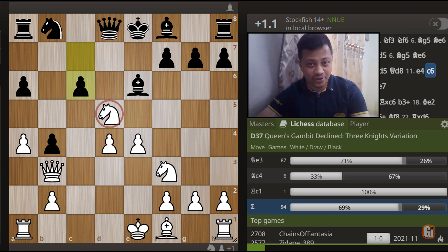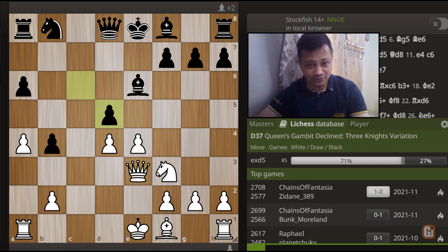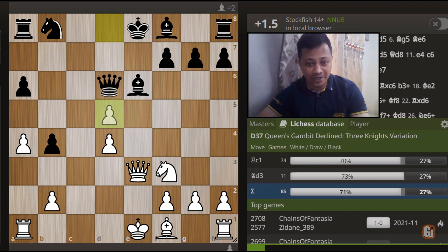There is a killer move here, and if you want you can stop the video and find it by yourself. Queen to e3 - look at this! So beautiful! And still I am sure, just like me, if you see this position for the first time you are scratching your head. What exactly is going on? As after pawn takes d5, e takes d5, and queen captures d5 - isn't black a whole piece up? And where is the compensation? There is absolutely no attack white can see from this position.